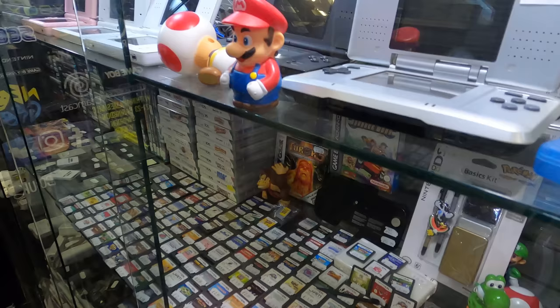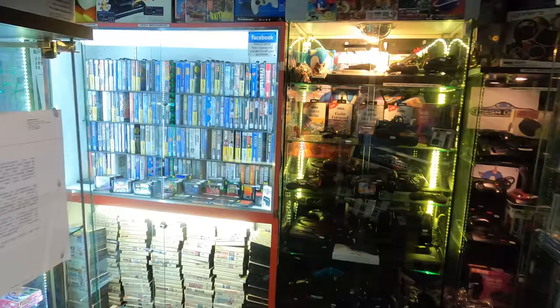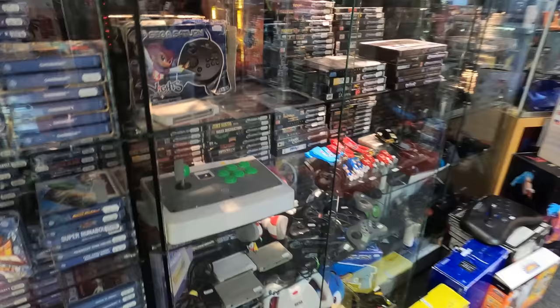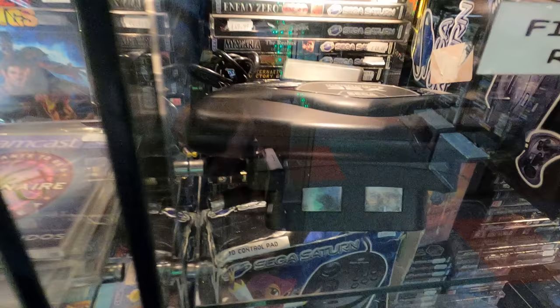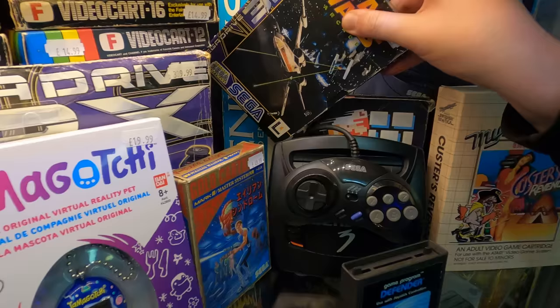I'm in the wrong part of the shop for what I need to find. I'm looking for the 32X for my tower, and that's likely to be downstairs with all of the Mega Drive and Master System games. Sure enough, it didn't take me long to find — nestled in with the Sega Saturn items was an unboxed 32X. It came with the power supply, video cables and an adapter collar. I also spotted a nice boxed copy of Star Wars Arcade, which I've read is one of the better games to own for the 32X, plus a couple of six button game pads.